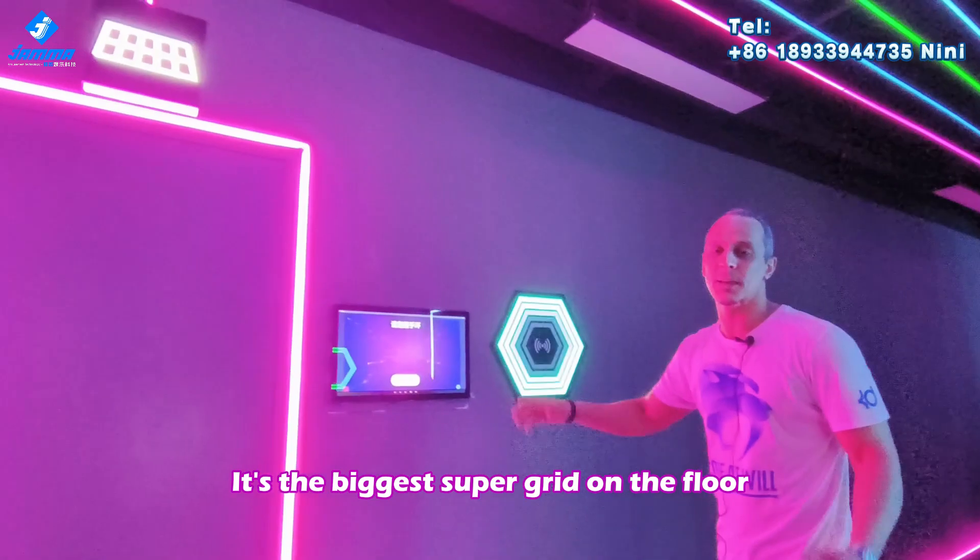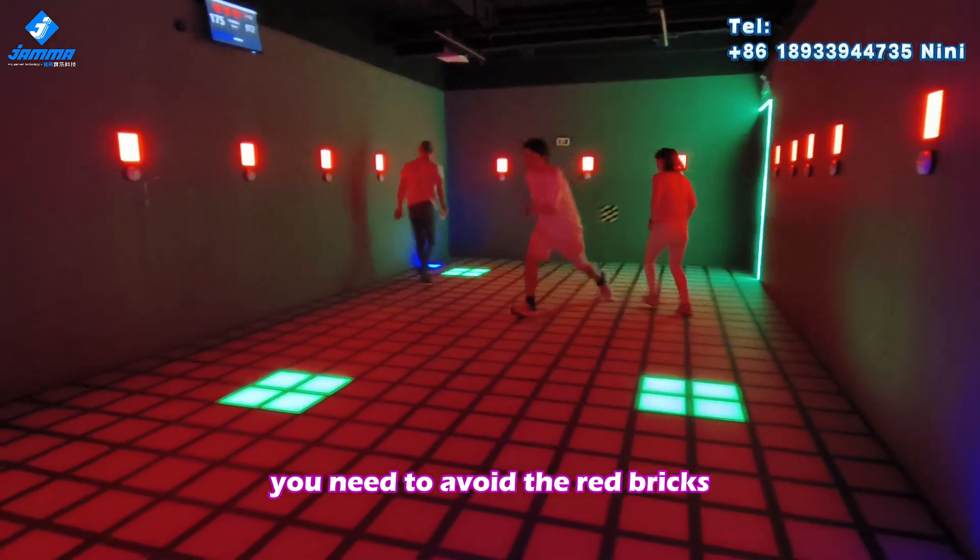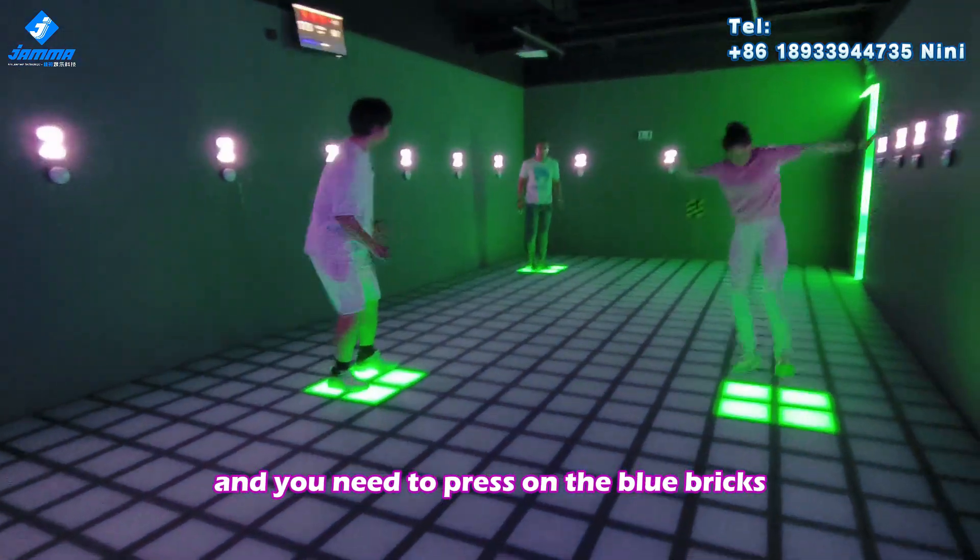This is the mega grid — it's the biggest super grid on the floor, where green is your safe zone. You need to avoid the red bricks and press on the blue bricks.